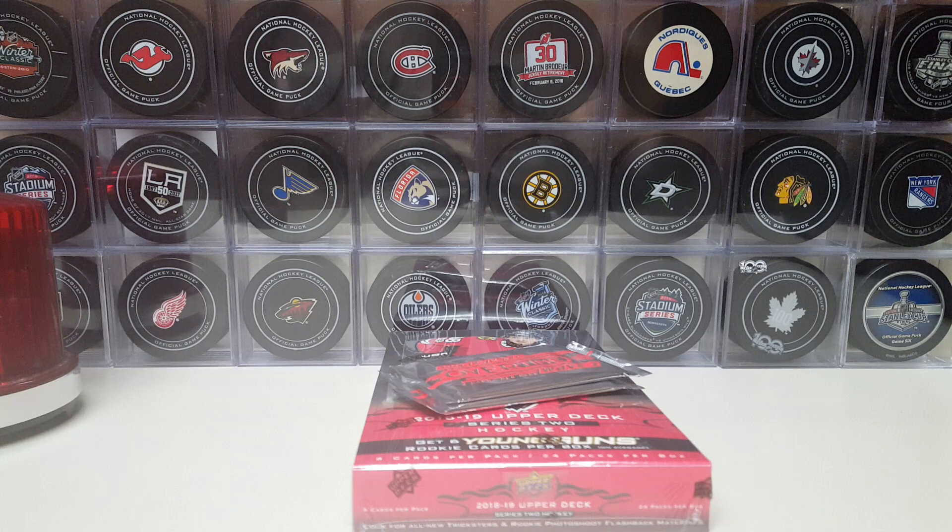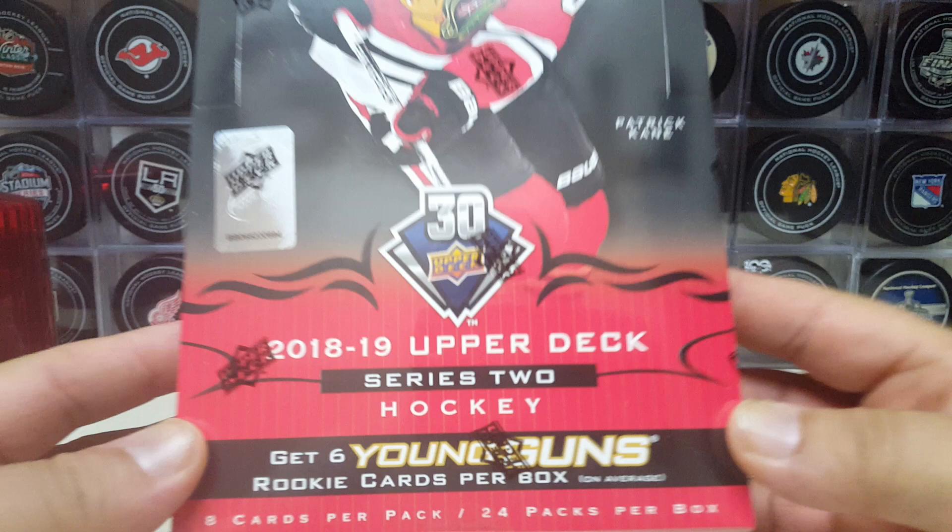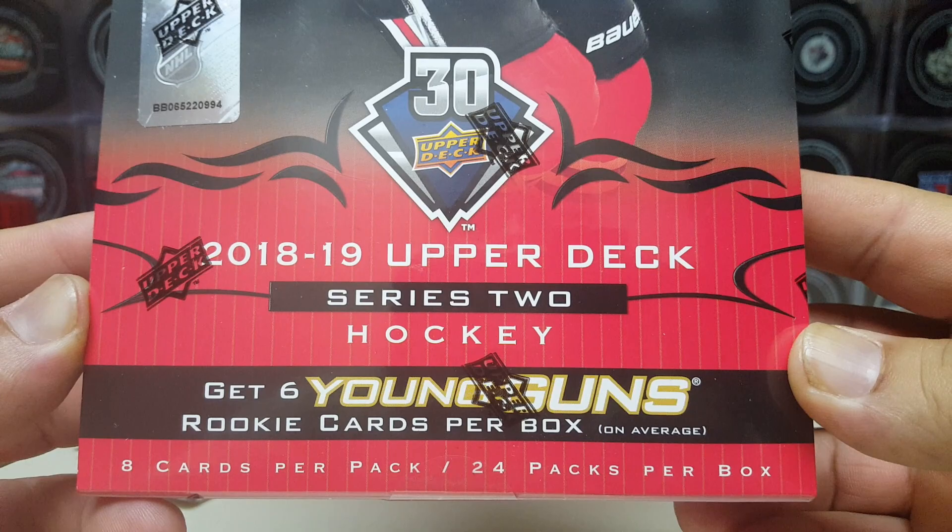Hello Puckheads, this is your captain speaking, and as you've seen by the thumbnail and the picture I sent out, it's Series Two time baby. Six young guns, 24 packs, 8 cards per pack — so it's gonna be a lot of cards and a pretty lengthy video.